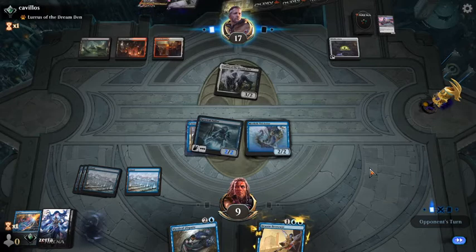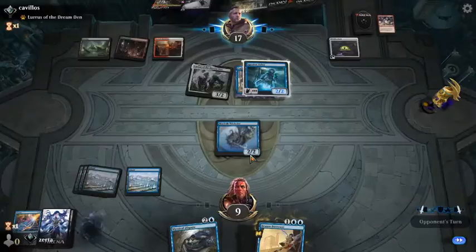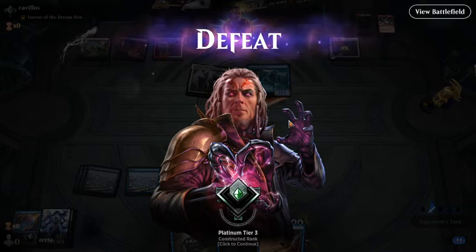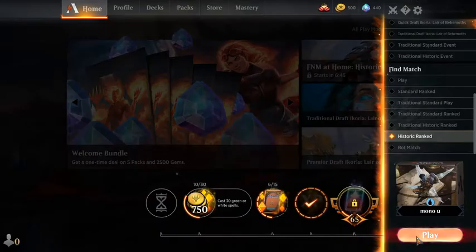We're just noting here that we're incredibly vulnerable and quite far behind, and that's enough to end it. They've stolen it, they've killed it, they've gotten back their cat, and they've turned off our card advantage engine all at once.